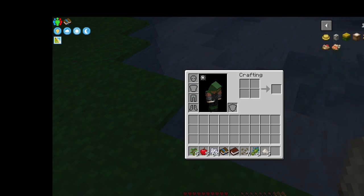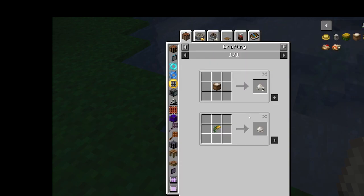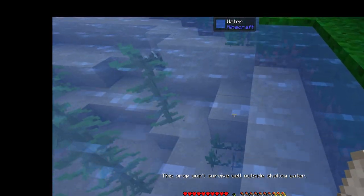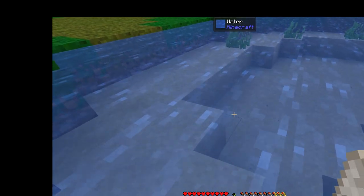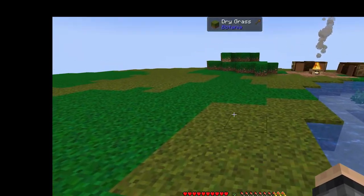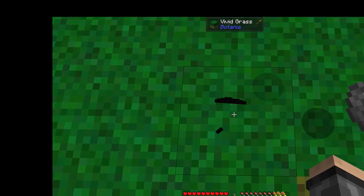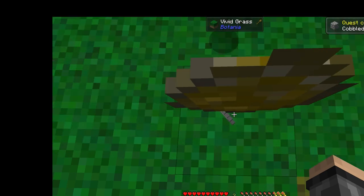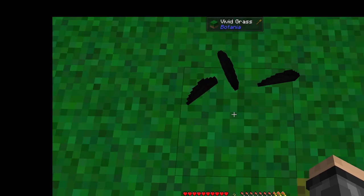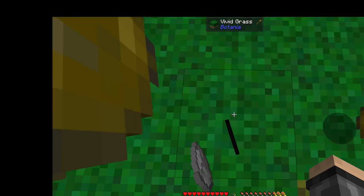Rice seed... interesting. So does it not plant there? Maybe that one. I want to get us moving. We need to do the right-click thing. Let's clear out our inventory. Click away and we should be getting pebbles and little soil clumps. Just grab ourselves a nice bunch of these, we're going to need a good amount - let's get ourselves at least a stack.